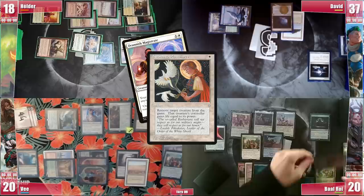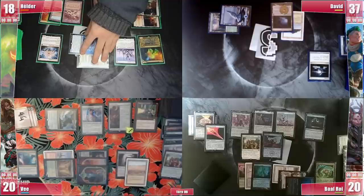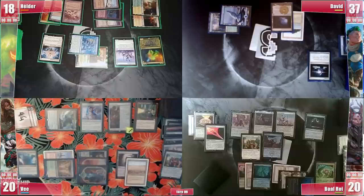Elder draws and casts his commander Omnath right away, triggering Rhystic and paying for it. It resolves, entering and drawing him a card. Unable to cast anything else from his hand, he attacks V, hoping to punch through some damage and maybe suicide his Thassa's Oracle, but the table reminds V of Savannah's Reclamation in Elder's graveyard, so V blocks Omnath and takes 1 before Elder passes.